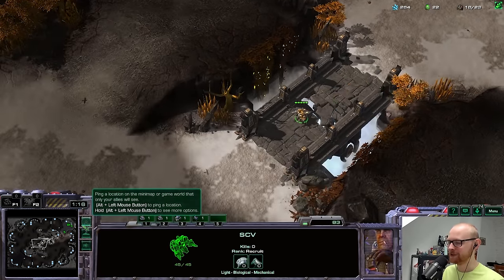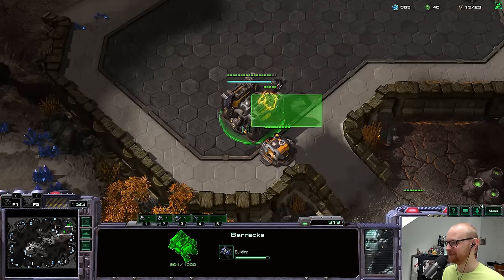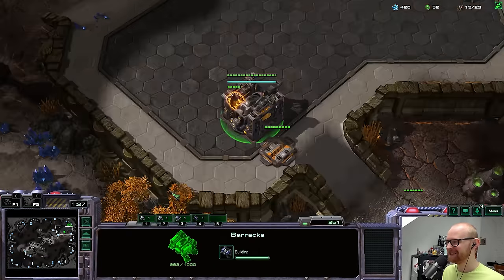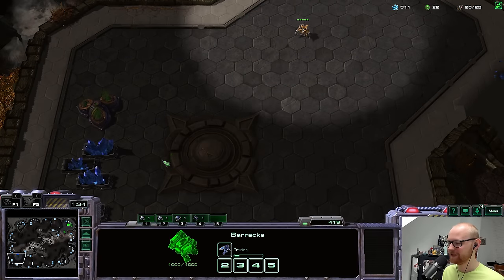If I was allowed to use mules I'd always rather get the couple hundred minerals per mule rather than scan unless I really had to. But since I can't use mules, I don't feel guilty at all — it feels great to see everything with scans. He went for the gold base this time — no extra barracks visible.